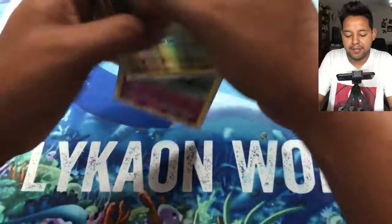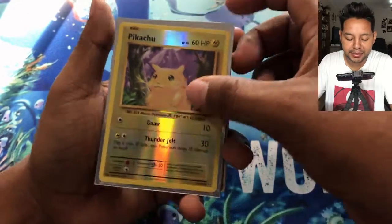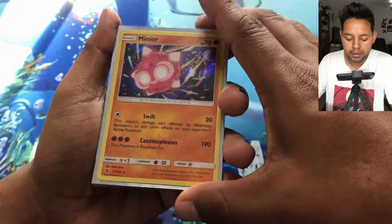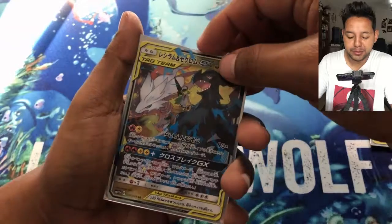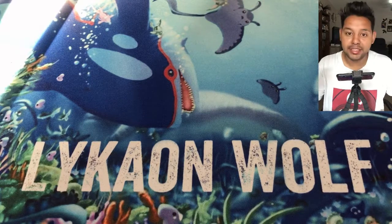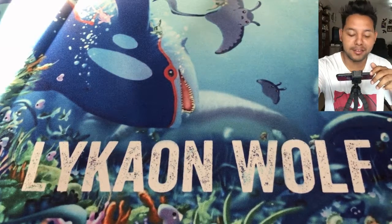Anyway guys, thanks for watching. Let me show you what we got today: the Pikachu reverse — I'll put that in my box with my rarest cards — Togekiss, Minccino (never seen that Pokémon before, but it's a holo), Ninetales holographic, Steelix from Dream Elite, and of course N from Dream Elite — the one I really wanted. Make sure to subscribe, I'll be doing more giveaways. Thanks for watching and putting up with me. Good luck on your pulls — see ya, trainers!